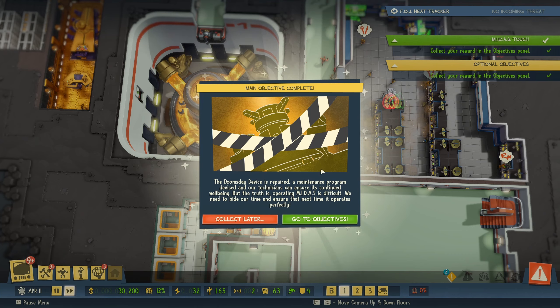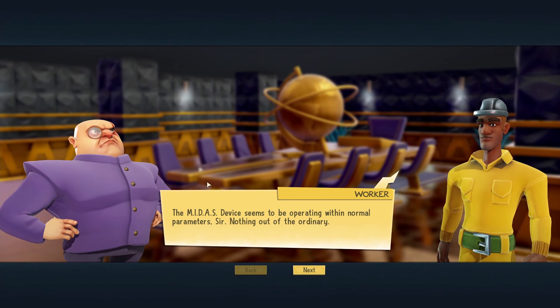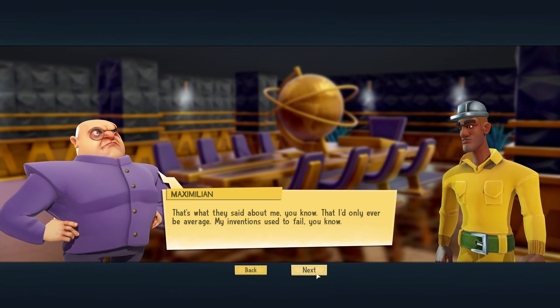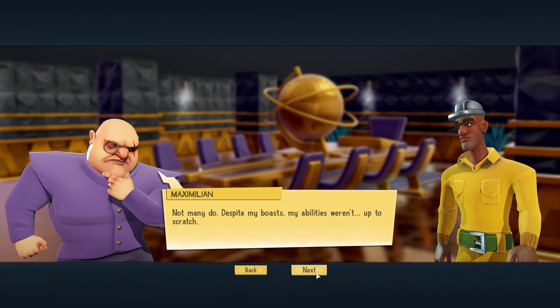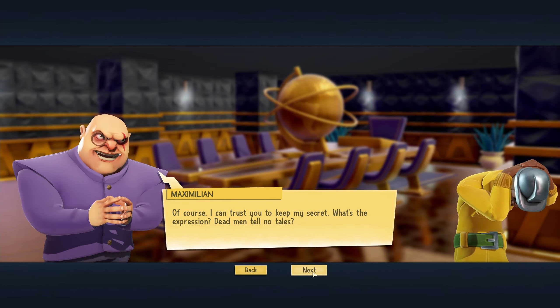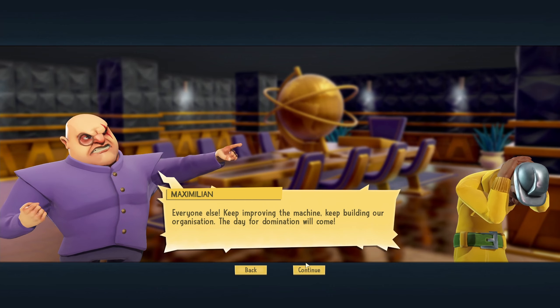The Dose Day device is repaired. A maintenance program for the device means our technicians can ensure its continual well-being. But the truth is, operating Midas is difficult. We need to bide our time and ensure that next time it operates perfectly. This gives me some money, which I do need right now — more workers and more intel, which is fantastic. It seems to be operating within normal parameters, sir, nothing out of the ordinary. That's what they said about me — that I'd only ever be average. My inventions used to fail. I didn't know you were a scientist before you became a businessman. Not many do. Despite my boasts, my abilities weren't up to scratch. Of course, I can trust you to keep my secret — dead men tell no tales. Everyone else, keep improving the machine, keep building our organization. The day for domination will come.